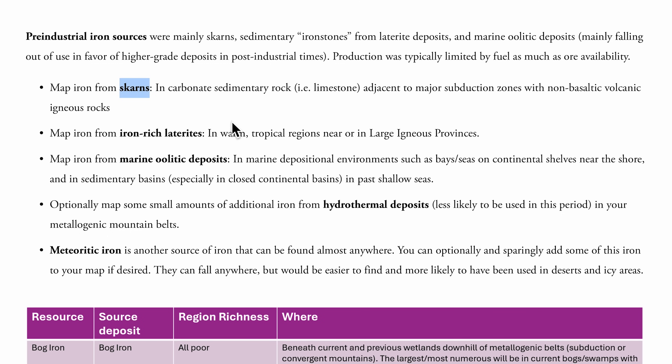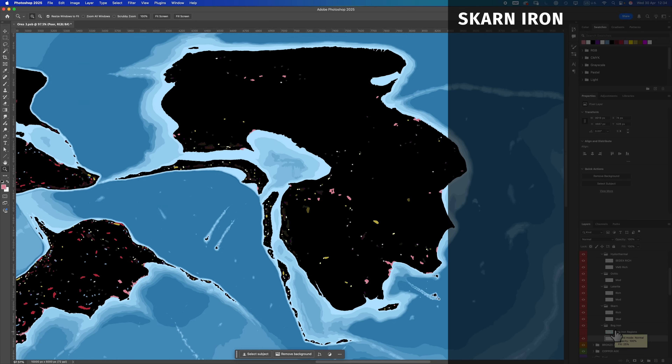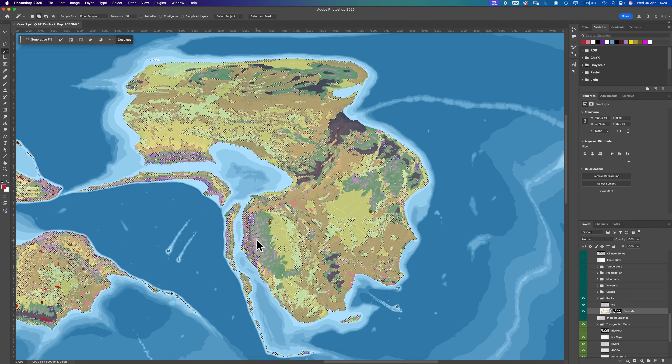Next up: pre-industrial iron sources, starting with skarns. We talked about these in the previous video in relation to copper skarns. They're hydrothermal deposits where the ore forms around a magma chamber in carbonate sedimentary rock — i.e., limestone — adjacent to major subduction zones with non-basaltic volcanic igneous rock. I'm going to place the vast majority of skarn deposits in active orogens, particularly Laramide orogens, anywhere I have carbonate rock bordering rhyolitic or andesitic rock, plus a small amount in old orogens to indicate past activity.